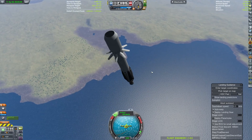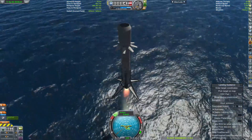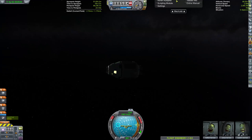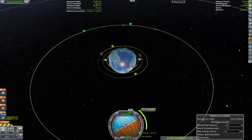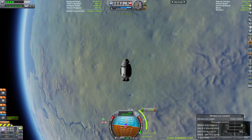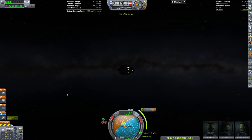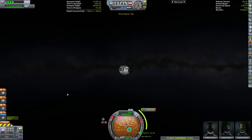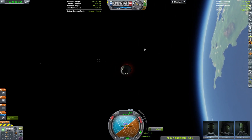I've even done it on land, off land, on steep surfaces — it just works. So here we are. We are starting up our rendezvous autopilot, and we will get ourselves — not to Joule, this isn't the Joule mission yet. The Joule mission is up next. We're just getting close to the space station and going to dock up.